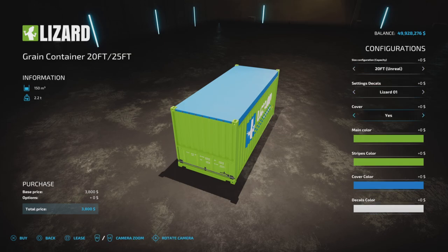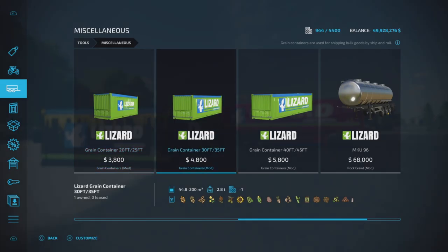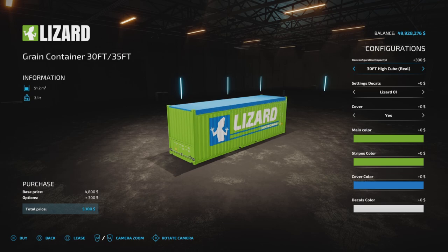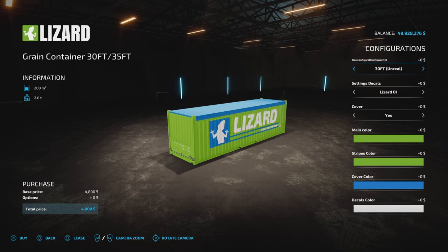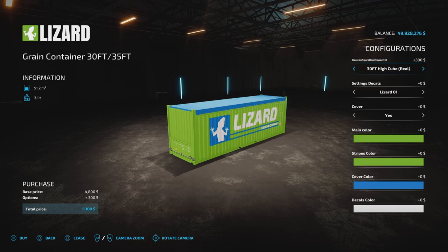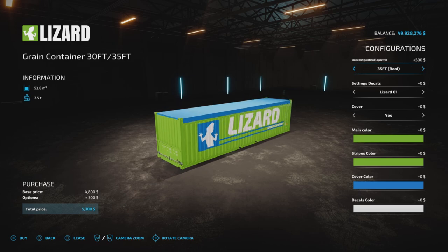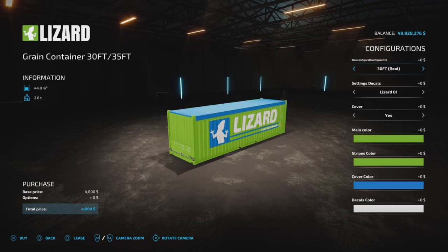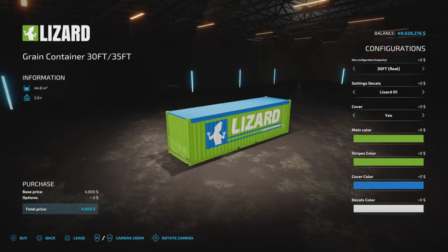Moving up to the 30 and 35-foot containers: the 30-foot real is at 44,000 liters and the 30-foot unreal is at 200,000. The real ones go up in capacity as you move up in size, but the unreal capacity stays at 200,000 liters. So again, I would suggest staying with the 30-foot standard size in unreal.